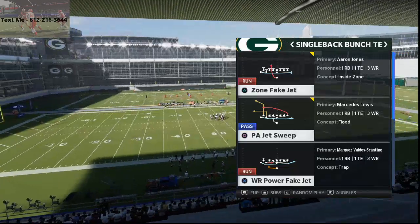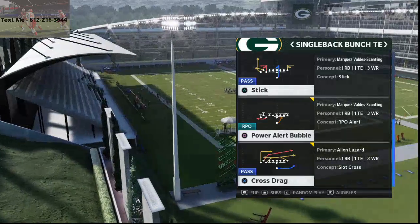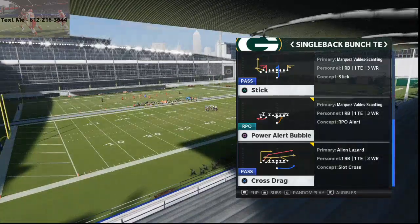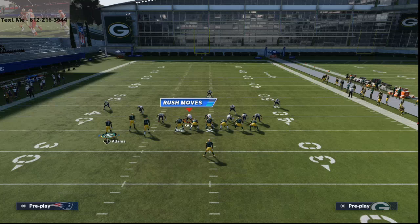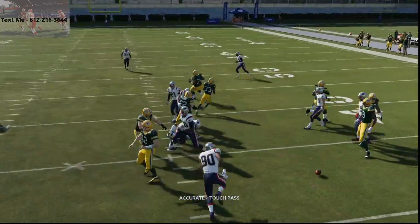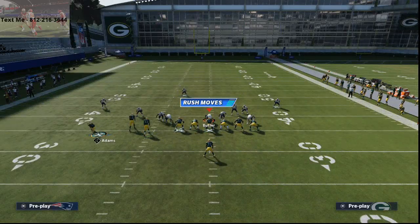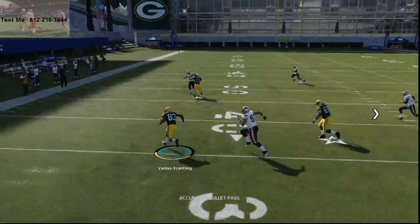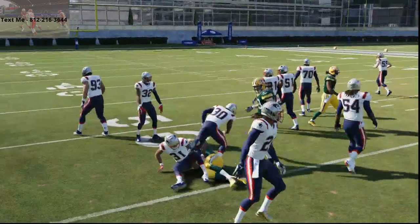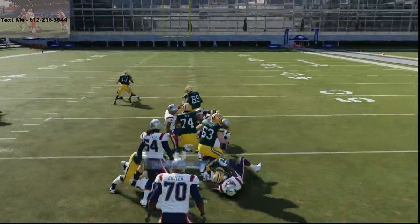I want to show you this play that I found in live lab sessions on the channel — be sure to subscribe so you don't miss those. This play right here, Power Alert Bubble, might be the best quick pass in the game. I'm just going to motion Adams out to the left, snap the ball, and throw it. That's literally it. The defense can't stop it unless they user it, and if they user it, it takes their user completely away from the run.